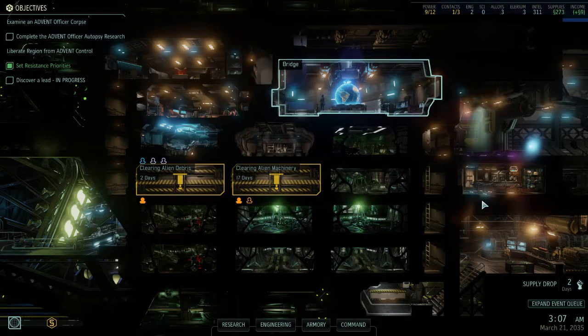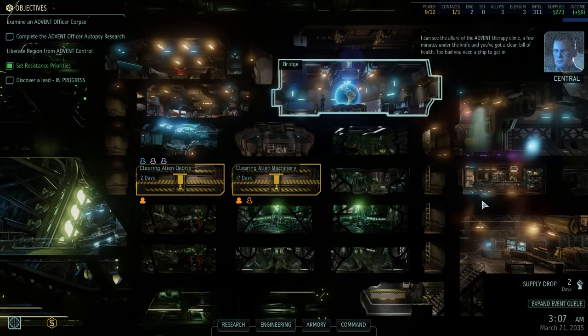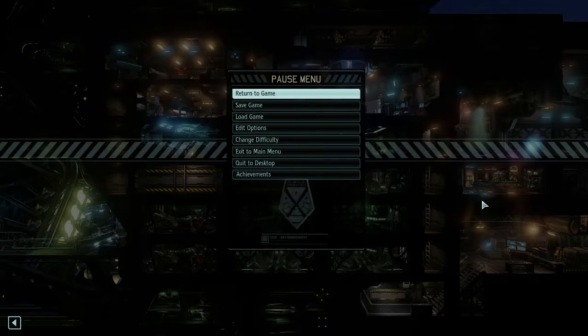Hello everybody, and welcome back to another episode of Let's Play XCOM 2 Long War 2. In the previous episode, we took on a mission with Team Coffee, which unfortunately we got caught fairly early on and had to make very extensive use of our flashbangs in order to survive. Unfortunately, that still didn't prevent Coco from getting heavily wounded and leaving her in the hospital for almost a month.